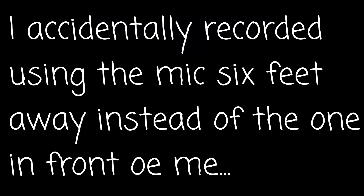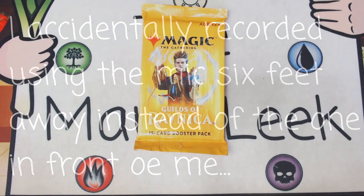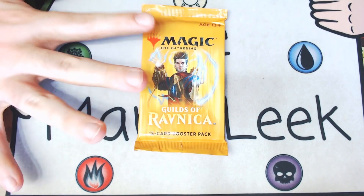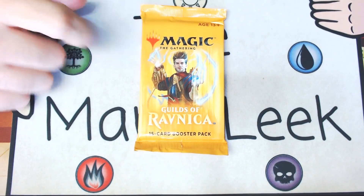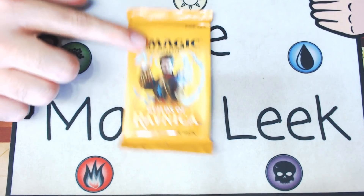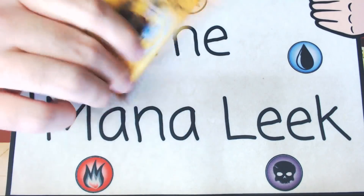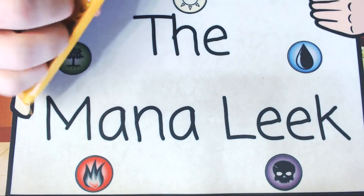Hey everybody, welcome to Crack Pack Tuesday number 166 on the Mana Leak. I'm John as always and we've got ourselves another pack of Guilds of Ravnica. This is a sponsored Crack Pack. If you want to get into the sponsored Crack Pack, you can join patreon.com slash Mana Leak at the $5 level or above and you'll get your chance to randomly be chosen to get all the cards or whatever cards you want out of the pack each week. This week it's going to Stardust KL, but let's crack this pack and see what's in it.